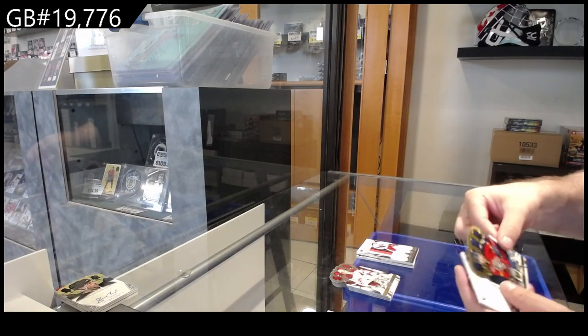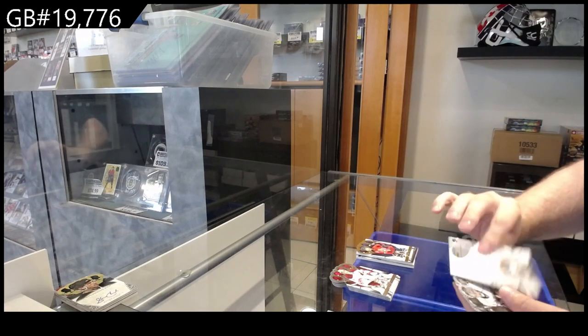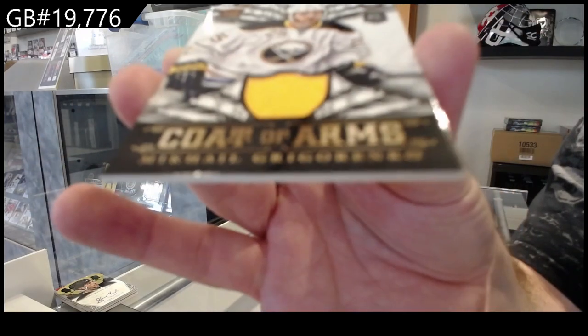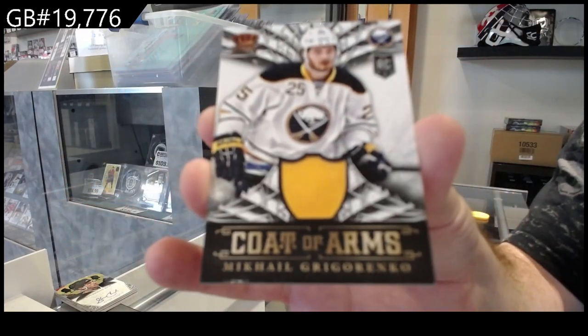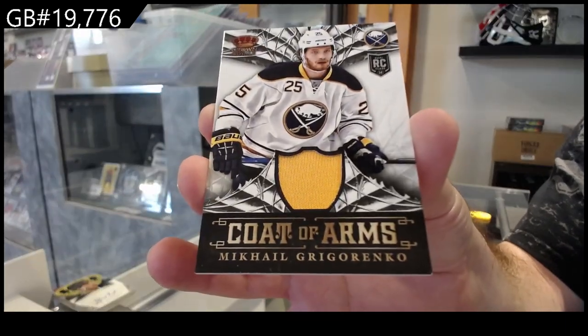And four ninety-nine Pinazato for the Panthers, and we got a Coat of Arms Jersey of Grigorenko. There we go.